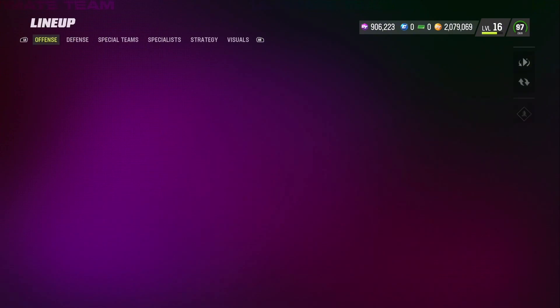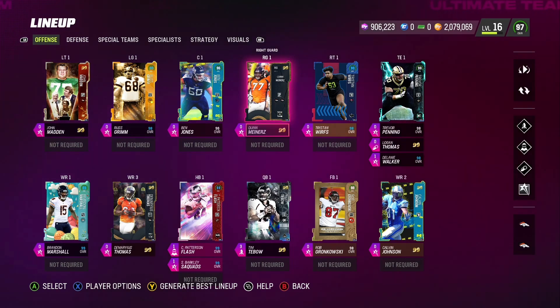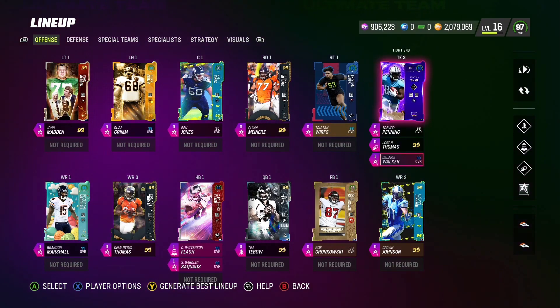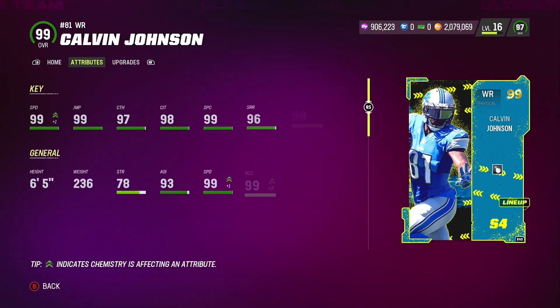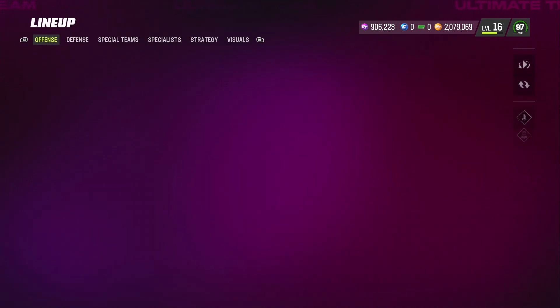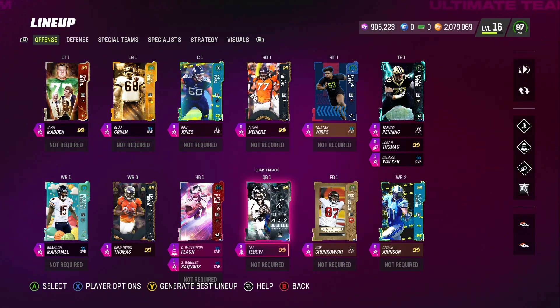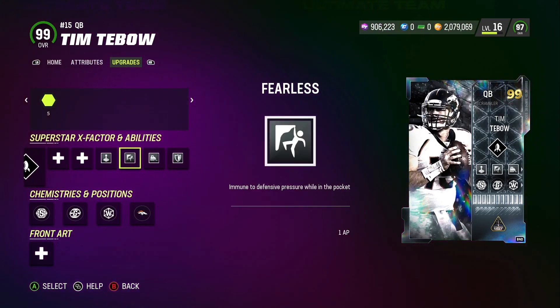Delaney Walker has 96 run block — not the tallest, but I'm not too concerned since we're running the ball most of the time. Looking at the rest of the offense, most of these guys are really high overall. Calvin Johnson is a card I really want to highlight — he has 87 run block, and for a wide receiver that is really good, because almost all wide receivers have terrible run blocking. I picked these wide receivers specifically because they have solid run blocking stats.